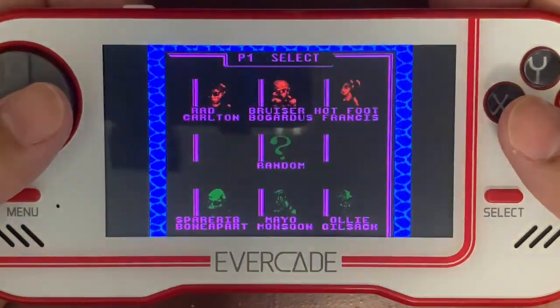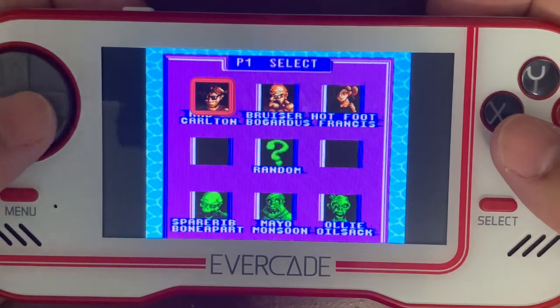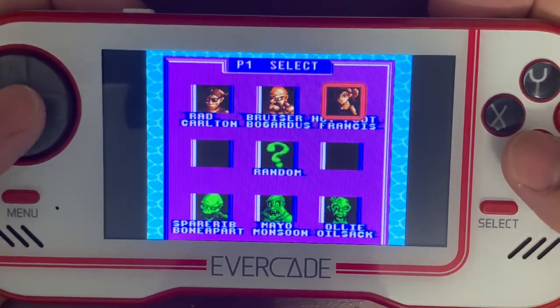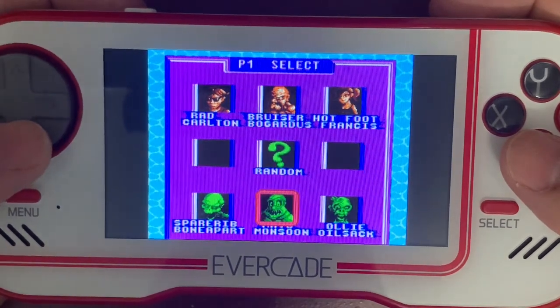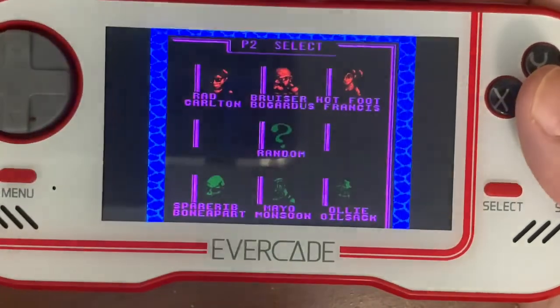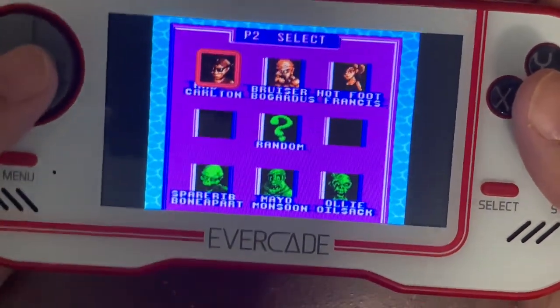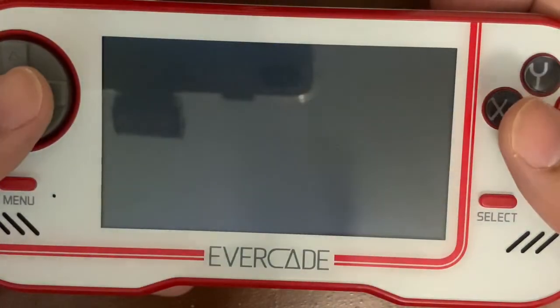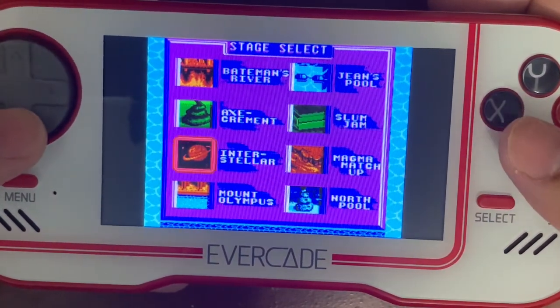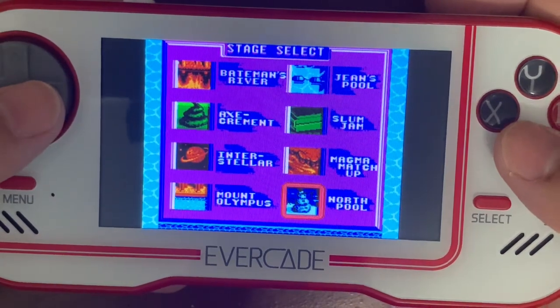Let's do an exhibition. The characters include Rad Carlton, Bruiser, Hot Foot Francis, Mayo Monsoon, Spare Rib, and Bone Apart. We're gonna be Spare Rib, and we're gonna be facing Francis. And we're in the North Pool.